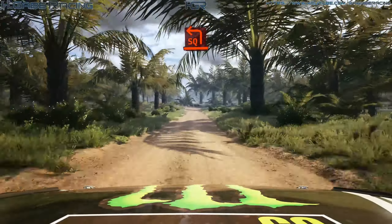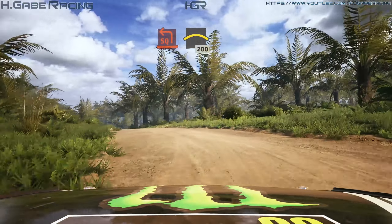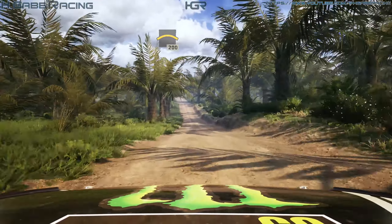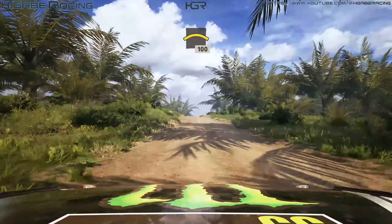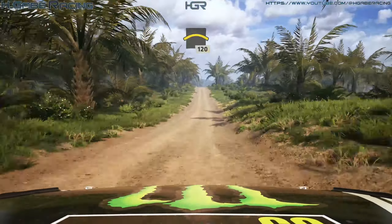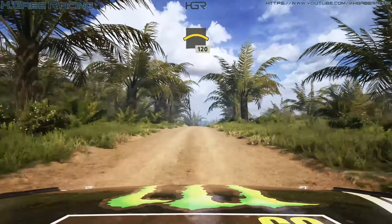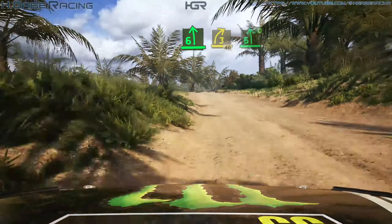Turn, square left, into crest, 200. Big crest, 100. Right over crest, 120, slowing. 6 left, into leap 3 right, 40, 6 left, cut.